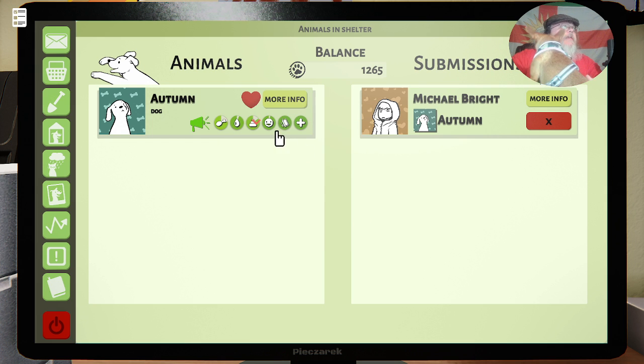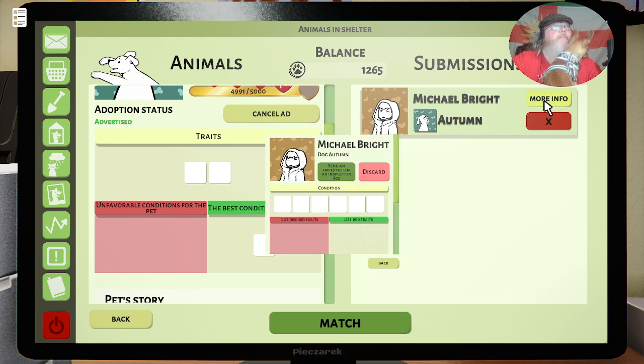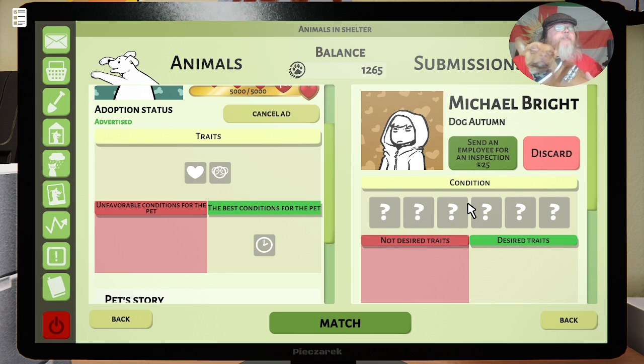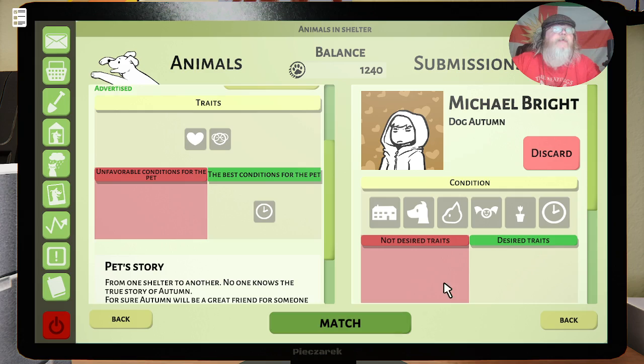After posting your ad, you've immediately got more info — we know she's trustful and intelligent, no unfavorable conditions, and they want someone who's got time. We've got Michael Bright here: 'Hello, my name is Michael Bright, I'm interested in adopting dog Autumn. Your pet fits my requirements, please reply.' We've got no undesirable traits and no desirable traits, but we know nothing about him so let's send an employee. It takes 10 seconds. Now we've got info — they've got nothing that they unfavor; you're fine.